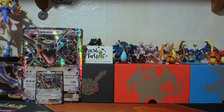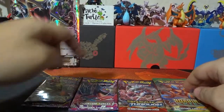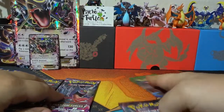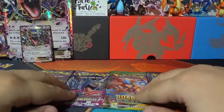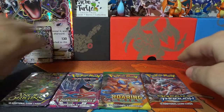The Jumbo cards are cool. And like I said before, we have Ancient Origins, Phantom Forces, Breakthrough, and Roaring Skies. I'm going to leave Breakthrough for last because we don't have the luck of the Roaring Skies. And by the way, for those of you looking into Roaring Skies, Roaring Skies just went back into print.